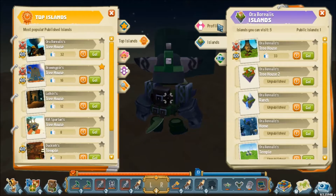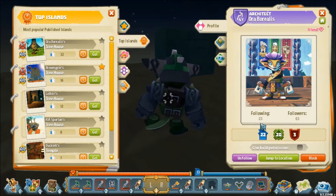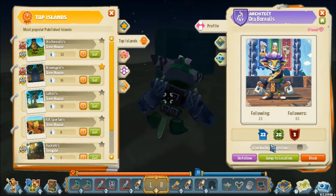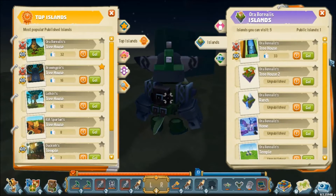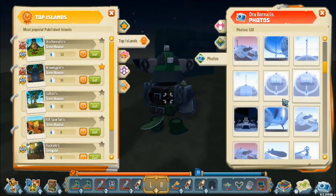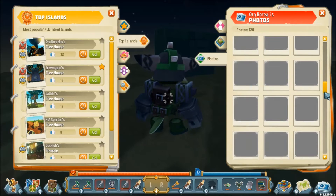Clicking back actually pulls up Aura's profile — this is Aura Borealis — showing their profile picture, how many followers they have, and their guild info. It allows you to unfollow them, jump to their current location, block them, and give them build permissions. They also have their islands listed, and then their photos — these are all the photos Aura has made public, including some really cool building from Alpha 4.